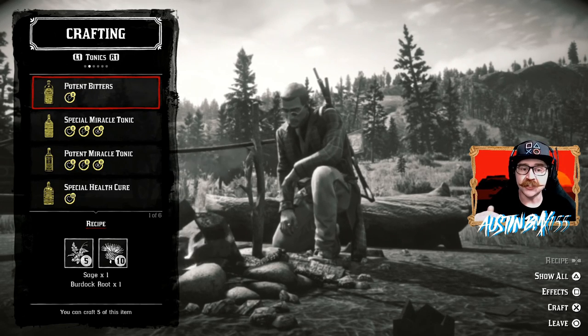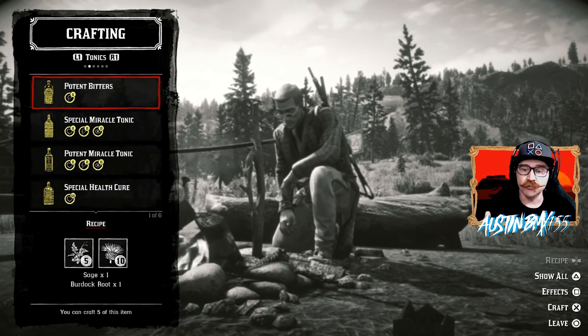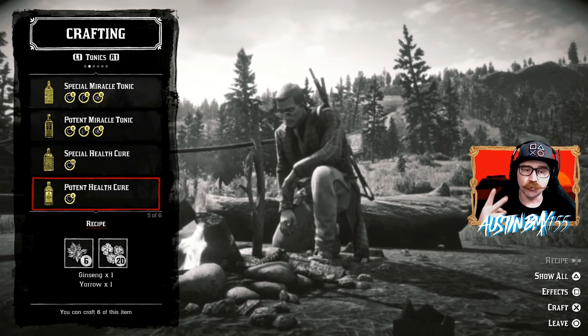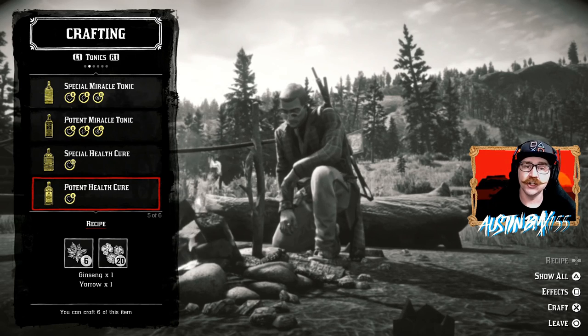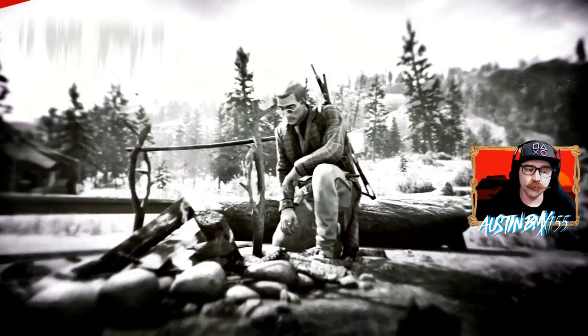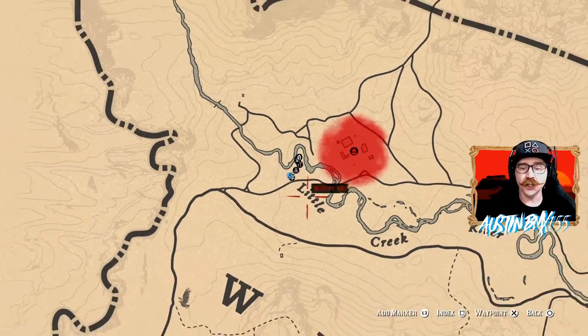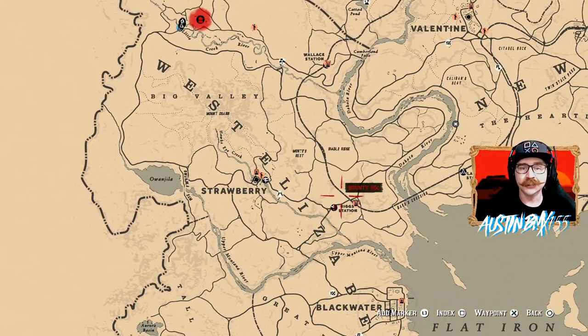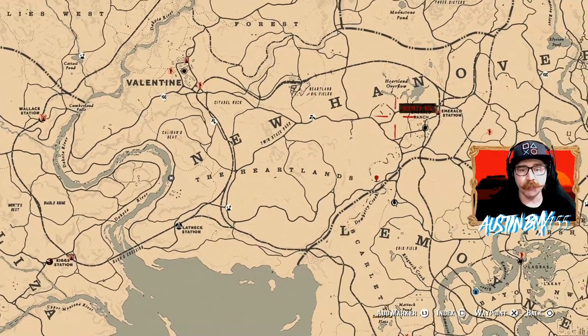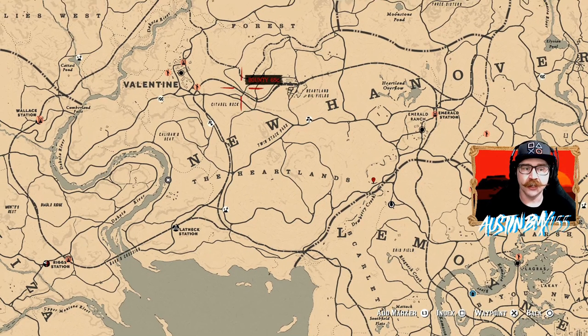I like these three craftables because they don't overlap on what you need to make them. Next we'll look at the Potent Health Cure — this also takes two herbs, one of each: 1 Ginseng and 1 Yarrow. The Ginseng is a little harder to find but it is out there, and the Yarrow is pretty easy. The Yarrow is found pretty much all over the Harlins area. If you go from Emerald Ranch and cruise out in that fieldy area, it's found a lot out in the fields.